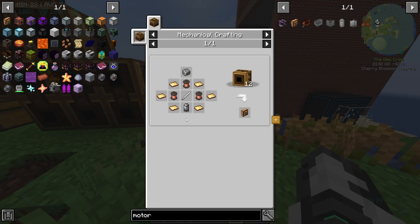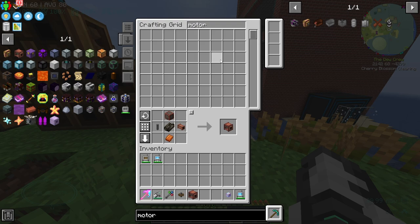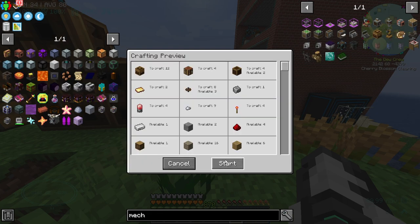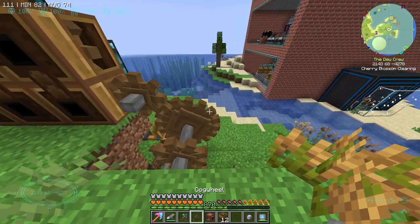I'm pretty sure one's meant to go at the bottom. 1, 2, 3, 4, 5, 6, 7, 8, 9, 10, 11, 12. I guess maybe I'm wrong — maybe the recipe was always like that. Anyway, we're going to need 12 mechanical crafters, so let's go ahead and order those. This should be quick and easy. Sometimes you have to convince it. So I'm going to place a cogwheel here — so far so good.